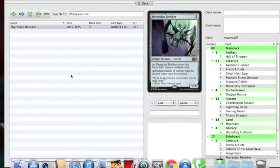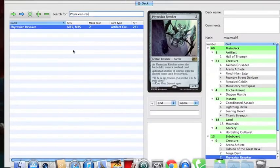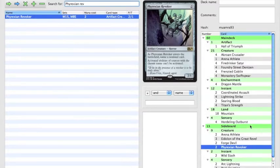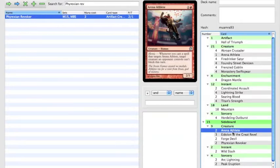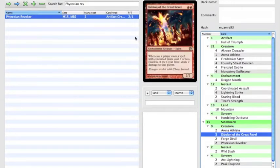I put together the sideboard on Cockatrice real quick. Two Arena Athlete — good for decks that have a lot of blockers, mainly good against control decks that hold back their creatures; it's a great card to avoid blocks. Three Eidolon of the Great Revel is a really good card — whenever a player casts a spell with converted mana cost three or less, it deals two to that player.